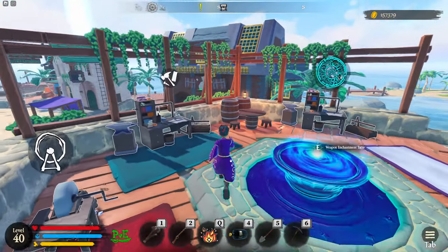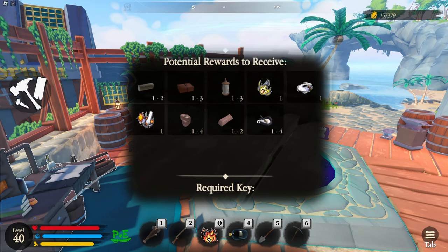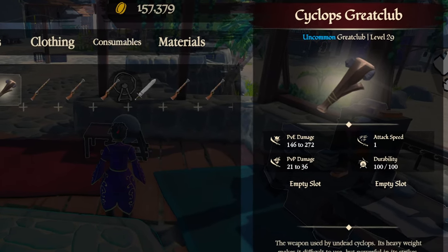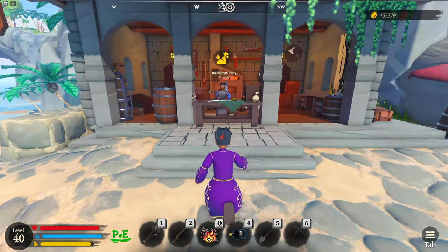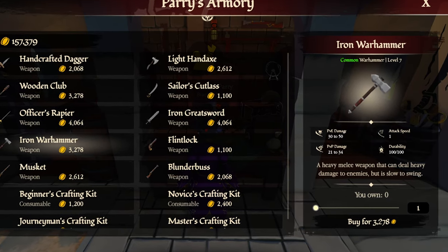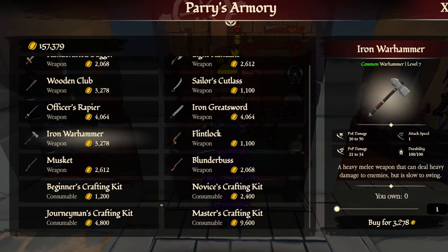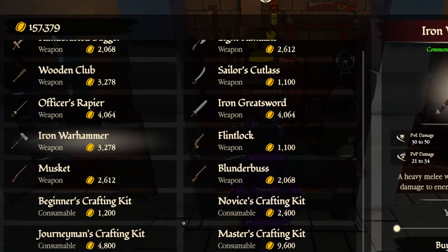Sixth is going to be enchanting, repairing, or crafting a weapon. Right here you can see the weapon enchantment table — you get enchantments currently from opening up chests. Every weapon has a durability; mine has 100 out of 100 right now, but if it had, say, 80 out of 100, the way you restore that durability is by pulling out your weapon and selecting E to repair weapon. Seventh is going to be Perry's Armory, where you purchase weapons and crafting kits. Weapons show PVE damage and PVP damage, so pay attention to the stats and the level required to use them. The crafting kits range from beginner, novice, journeyman, to master — the higher level weapon you craft, the different kit you'll need, and in some cases even multiple kits.